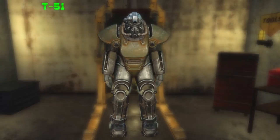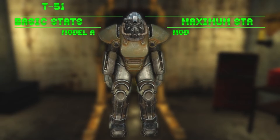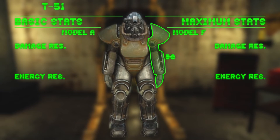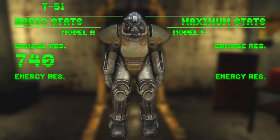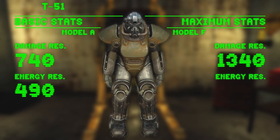The T51 is a tangible upgrade over the T45. Unboosted, its combined damage resistance is 740 and its energy resistance is 490. Once maxed out, you can reach a damage resistance of 1340 and an energy resistance of 1090.